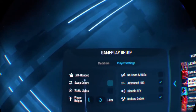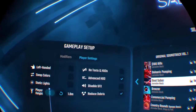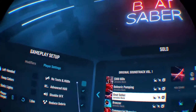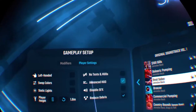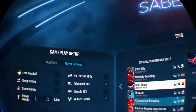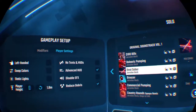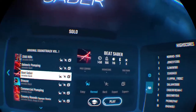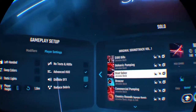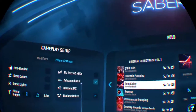Over here on player settings we have left-handed, swap color, static lights, player height — which is supposed to be accurate, I don't know. And now we have no text and no HUD, so you can just focus on the beats. You can also have advanced HUD, so with normal HUD it's got your score and your combo — I don't remember if the combo dial is still over here.